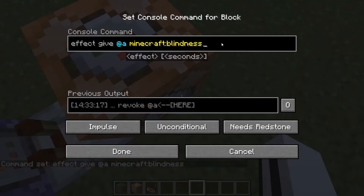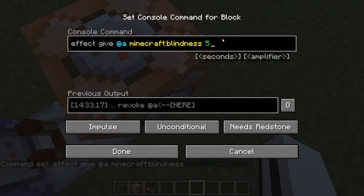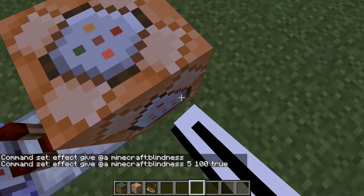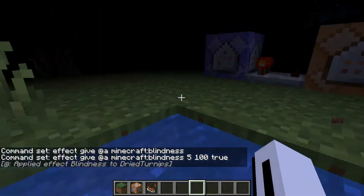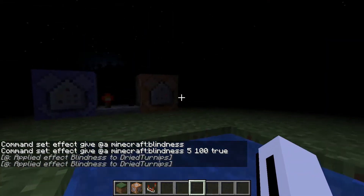So you can do effect give @a and set it to blindness. I forgot to set the seconds — we can do five seconds. Then set the amplifier to 100 and hide particles to true. That's going to make it so if they go into the water they can't see anything. I'm not sure exactly what you'd use that for, but it could be good for something.